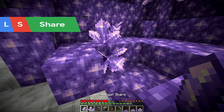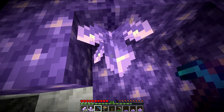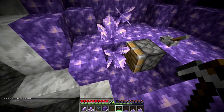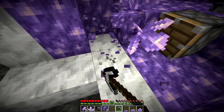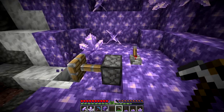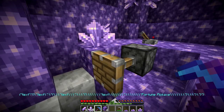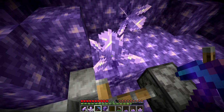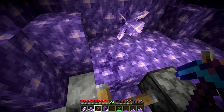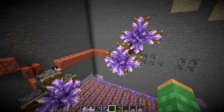There are a few different ways to get shards — all of them involve breaking the biggest size of the amethyst bud. You can mine it with an iron pickaxe or higher, or they'll break off and turn into items if pushed into a location where they're not supported. Each time it breaks it gives four shards. You can increase the amount by using fortune enchantment — we got 16 from a single cluster.